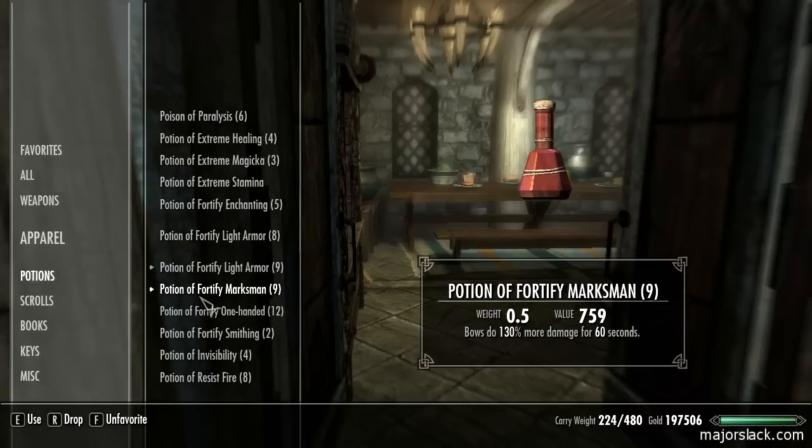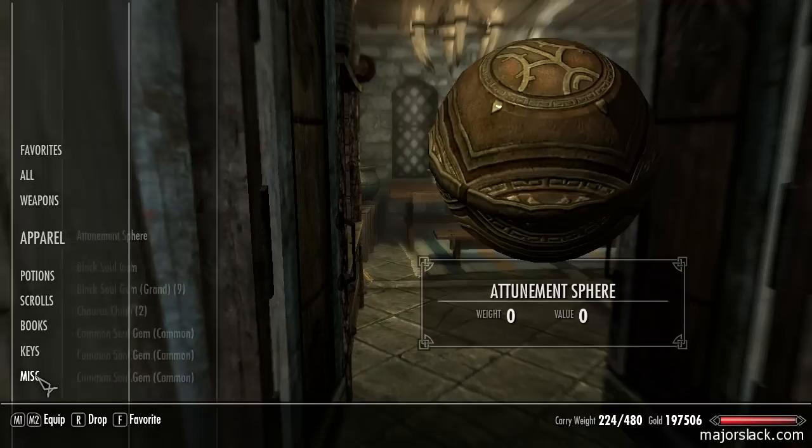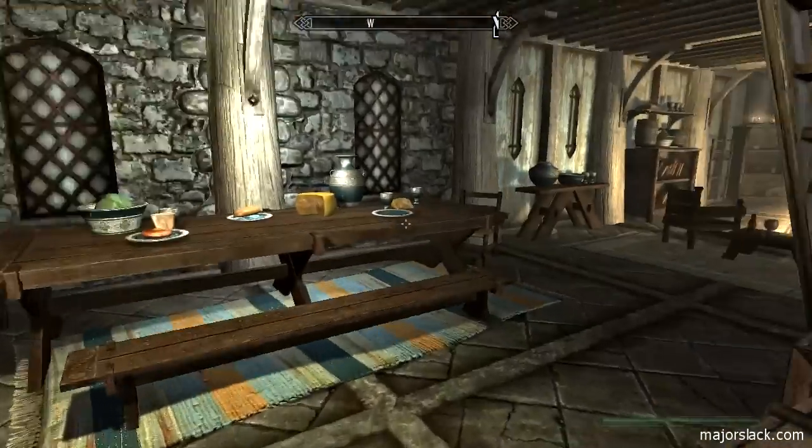Do I have some Chaurus chitin on board? I think I forgot to get - yeah I do. Do I have any ebony on board? Yes I do. Okay, we're ready to rock and roll - let's go see the blacksmith.